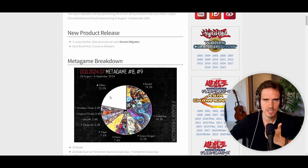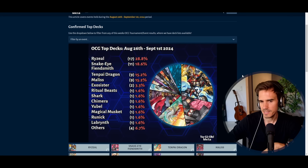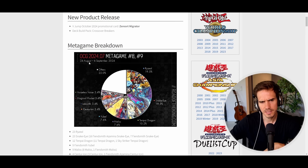In Week 1, many players try out new archetypes, so Raziel being at first place could just reflect novelty. However, we see 19.5% representation here and 28.8% with Raziel included. The fact that people were still playing Raziel the week after confirms it's actually a good deck. We have 23 Raziels, 23 Snake Eyes, 16 Fiendsmith-Azamina Snake Eyes, and 7 pure Fiendsmith Snake Eyes. Tenpai Dragon is still present as well.